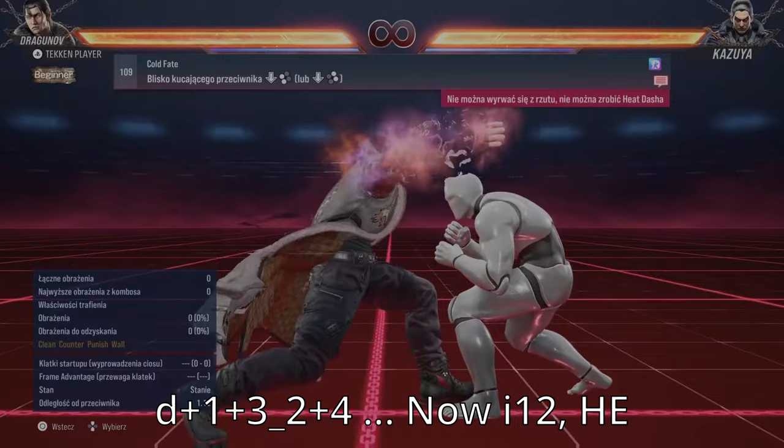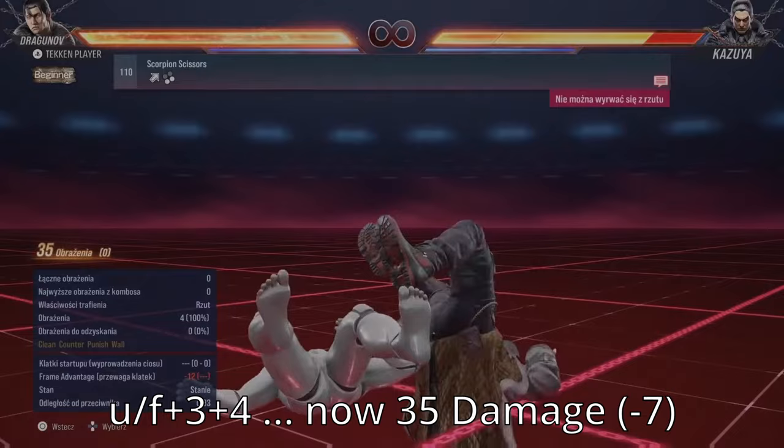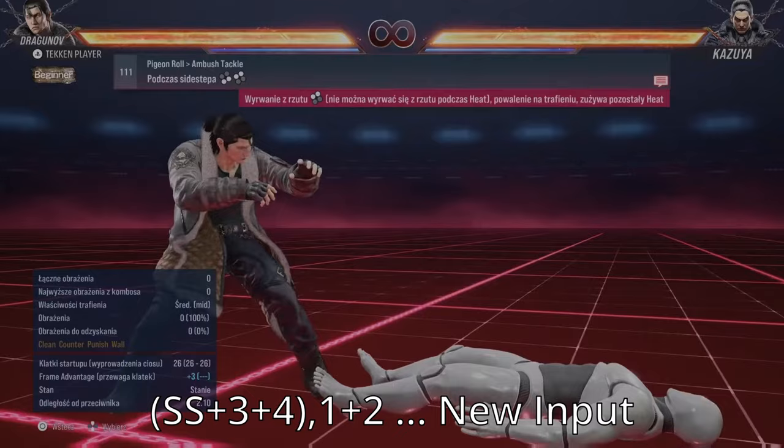Dragunov's Crouch Throw is now 1 frame quicker at I-12 and is also a Heat Engager. Unfortunately, it deals 15 less points of damage. Up Forward 3+4 now deals 7 less damage. Ultimate Tackle now has a new input as Sidestep 3+4, 1+2. Dragunov's Low Reversal now has a new input: down 1+2. And finally, Dragunov's Stomp deals 5 less damage in Tekken 8.